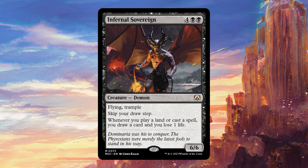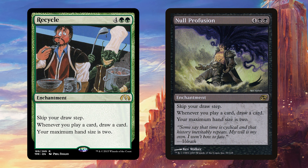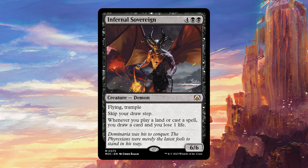This is really similar to Null Profusion and Recycle, two cards we've already had in the past that are enchantments that cost six mana and allow you to draw a card whenever you play a card, but you also skip your draw step and have a maximum hand size of two. People have been quick to dismiss this card online — I've seen a lot of negative talk — but I actually think this is quite a bit better than both of those cards, which can be decent in the right strategy.